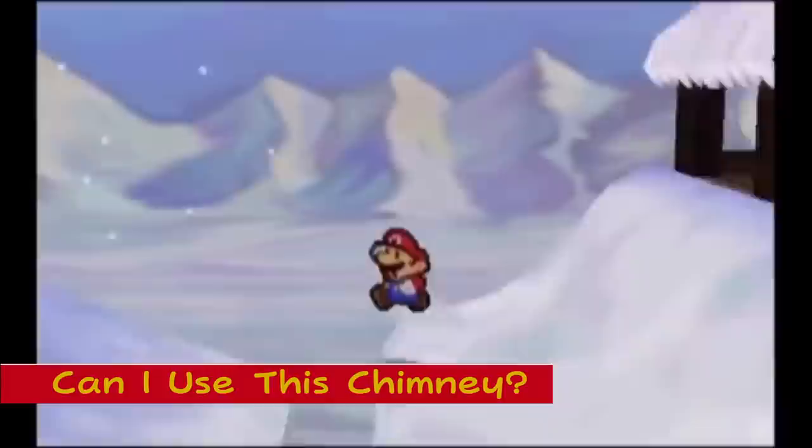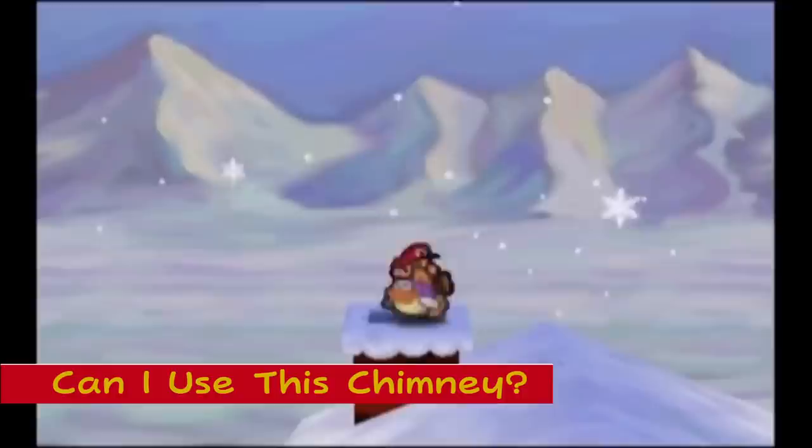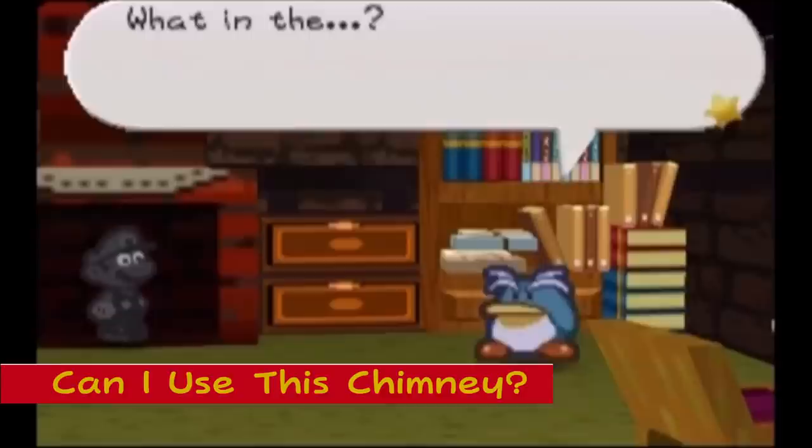Can I Use This Chimney? In Shiver City, Mario needs to find Herringway for part of a quest at the start of chapter 7. Entering his house reveals a seemingly empty room, but if he goes onto the roof of the house and falls down the chimney, he enters Herringway's secret home area where he can be spoken to.